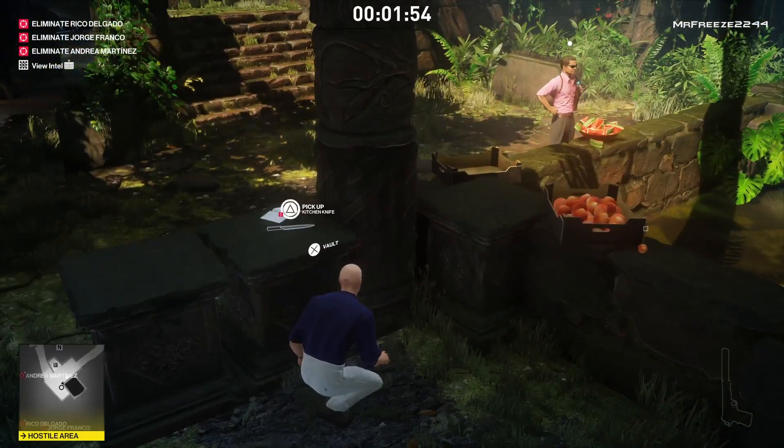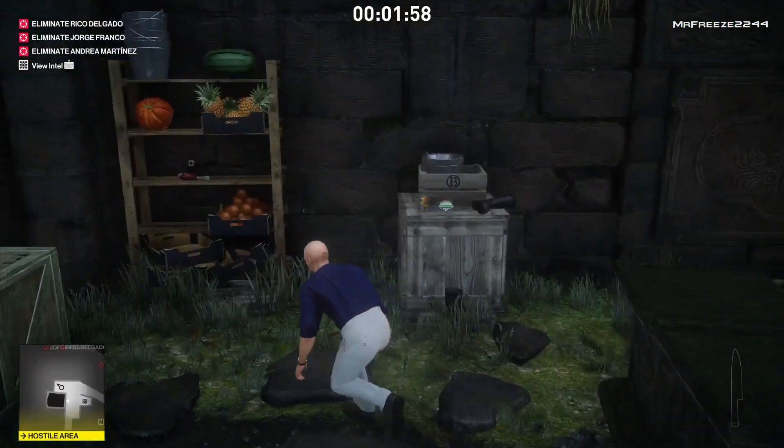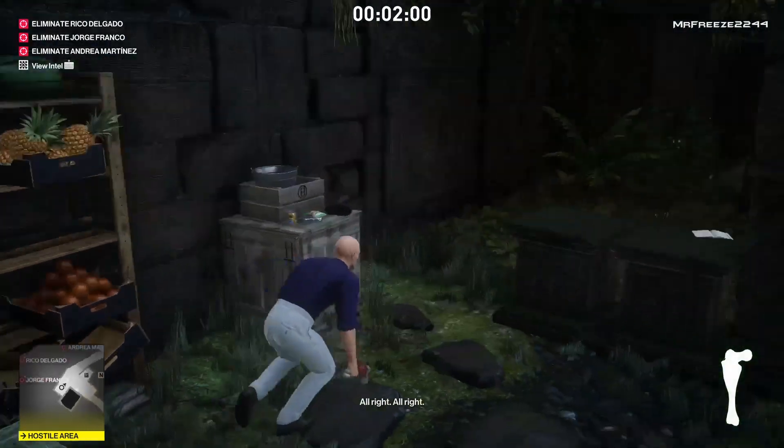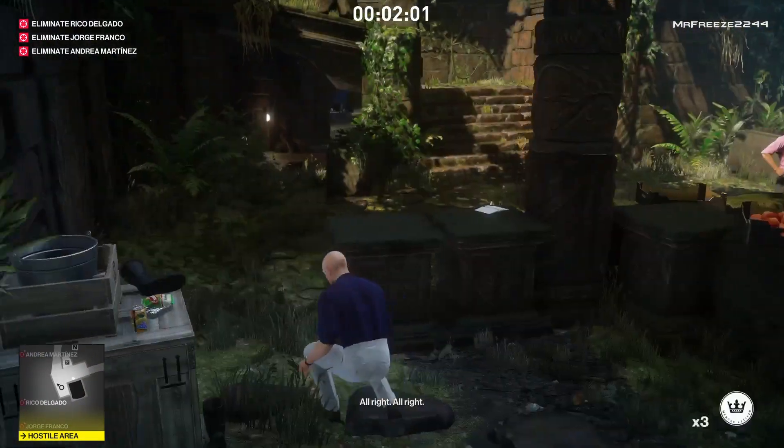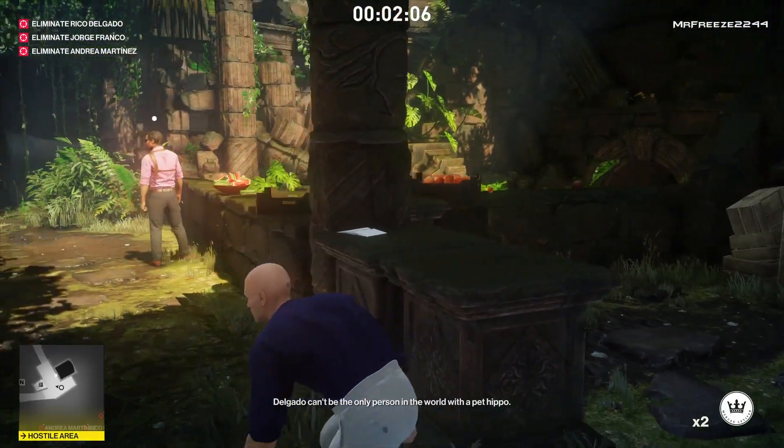Once you're here you can study the hippo behavior notes if you want to. I'm going to grab the knife there as well. On the shelf here is going to be a meaty bone that comes into play in a few seconds. But first we need to distract this guard, so we're going to throw a coin in that direction — we don't want to get rid of him yet.